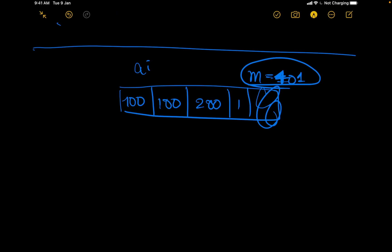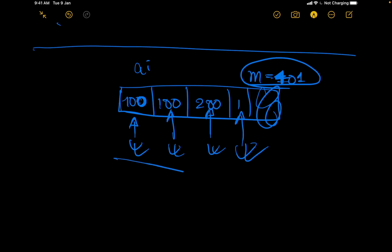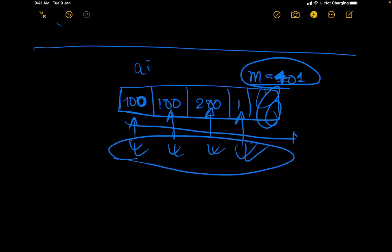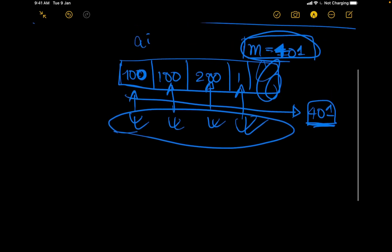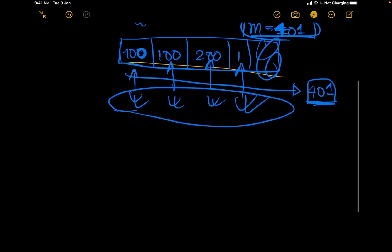Can I prepare against this person? Yes. Against this one? Yes. This one? Yes. This one? Yes. I can prepare against all of them because combined they require 100 + 100 + 200 + 1 = 401 total preparation time, and I have exactly 401. So I can beat all of them.